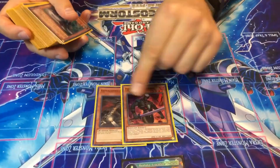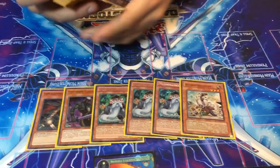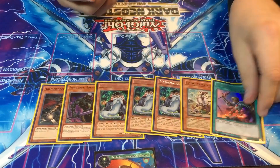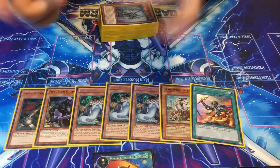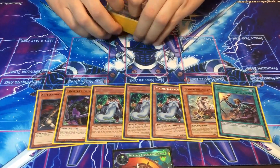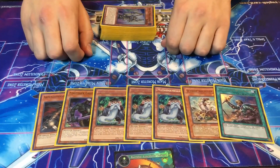We played one Armageddon Knight, one Dark Recruiter, three Mathematicians, one Scrap Recycler, and one Reinforcement of the Armies. These were the Normal Summons that you wanted to see, and me and teammate Sebastian made this list — seven Normal Summons is pretty good to start your combo.